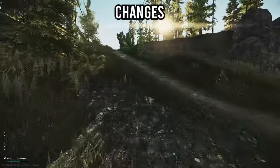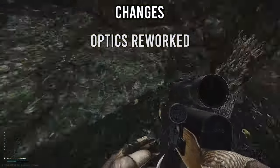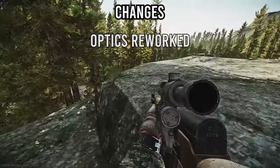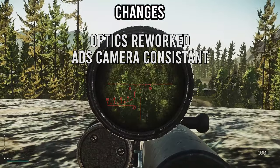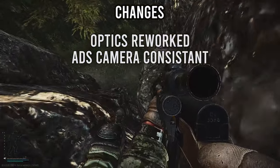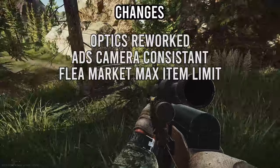Moving on to changes: there's an optic rework. A few optics look different — the main one being the PKO-6, whose reticle is now far bigger and blurrier. The Cobra has also been affected. They've also made it so the aim-down-sights camera is always the same distance from the weapon regardless of which optic you use or where you place it. Previously, mounting an optic on the front handguard would let you zoom in further — that's no longer possible, and this affects hybrid sights like the Hammer.